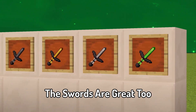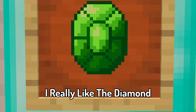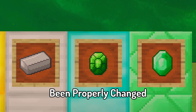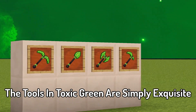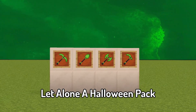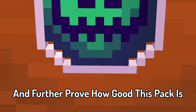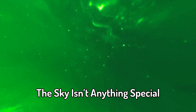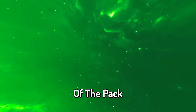The swords are great too — they are surprisingly good for PvP. I really like the diamond; it's the only resource that's been properly changed, which makes it even better. The tools in Toxic Green are simply exquisite — they are up there with the best in any pack, let alone a Halloween pack. The enderpearl and potions are just excellent and further prove how good this pack is. The sky isn't anything special, but it fits great with the green theme of the pack.